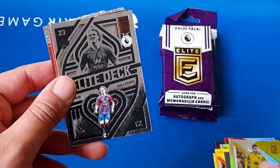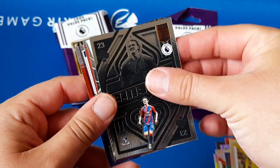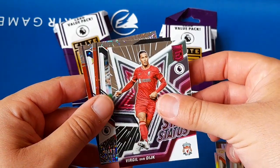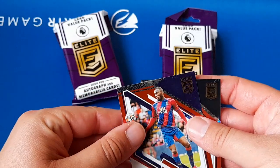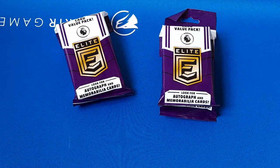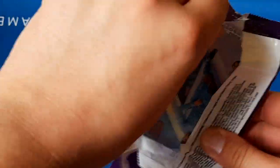For the inserts and parallels we've got another elite deck — this one's Connor Gallagher, not got that one yet. Nice line straight through his face. We've got a star status Virgil van Dijk — nice insert. And for the parallels, these are just the base fireworks parallels. We've got Matt Ritchie from Newcastle and Christian Benteke from Palace. It seems like there are two of those fireworks parallels per pack. If we're lucky, like we were in the last videos, those can be numbered. So we're still looking for at least two numbered cards in this box.